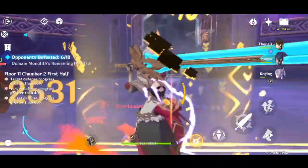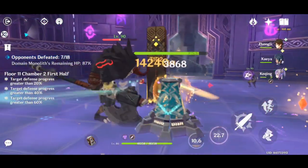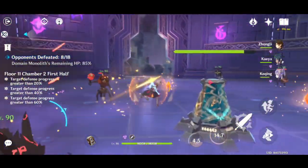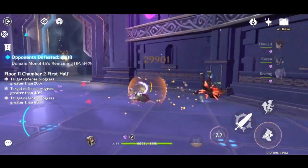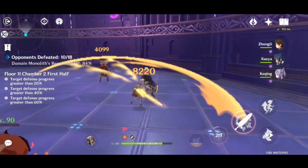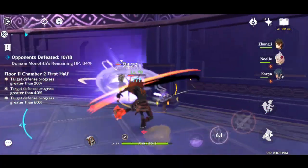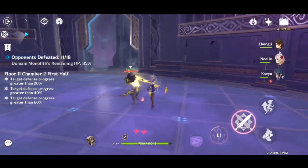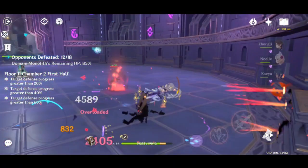When all 4 of the shield Hilichurls die, there will be one Axe Mitachurl which is also aiming for the monolith. Make sure to hit the Axe Mitachurl so he doesn't hit the monolith. After the Axe Mitachurl dies, aim for one of the Pyro archers — only one — and don't kill the Electro archers first, because the second to fourth Electro archers will aim for the monolith, while the second to fourth Pyro archers will only aim for you. So you can just let the Pyro archers be until you clear all of the Electro archers.